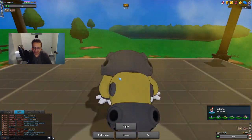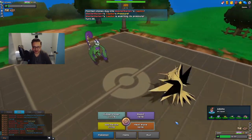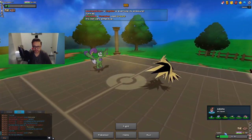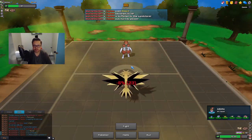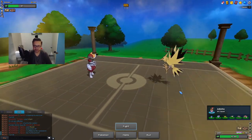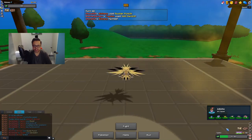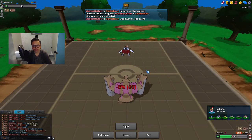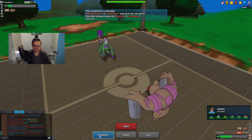I could knock him out with Conkeldurr, but I want to bring in Zapdos — I want to end this game with a legendary. I Volt Switch and it's gonna hit him. He goes for Sucker Punch and I knock out Bisharp. I can bring in Conkeldurr, and after Rocks the Tornadus should be in range. I wish I could have just gone Conkeldurr first, but Zapdos was on the bench for a long time so it wanted to play — like a coach.